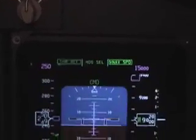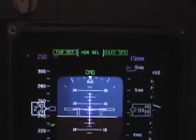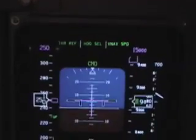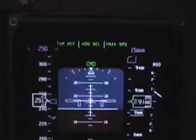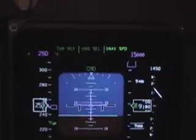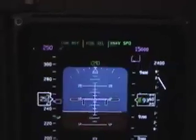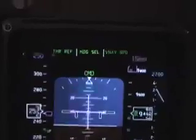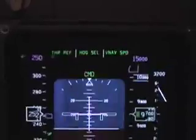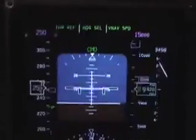The airplane goes into thrust ref VNAF speed and starts a climb. Once we get establishing a climb, I'm going to disengage the auto throttles and pull the power back to idle — you'll see the airplane decelerate, but it will not enter a descent. You can see the FMAs are thrust ref, heading select, and VNAF speed. Commanded speed is 250, even above 10,000 feet.